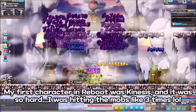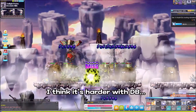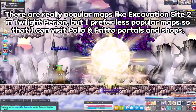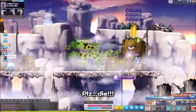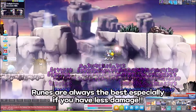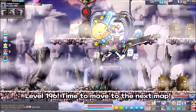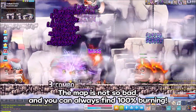My first character in reboot was Kinesis and it was so hard — I was hitting mobs like 3 times. There are really popular maps like Excavation Site 2 in Twilight Perion, but I prefer less popular maps so that I can visit Polo and Frito, Porters, and Shops. Runes are always the best, especially if you have less damage. Level 196 — time to move to the next map. This map is my favorite in Twilight Perion. It's not so bad and you can always find 100% burning.